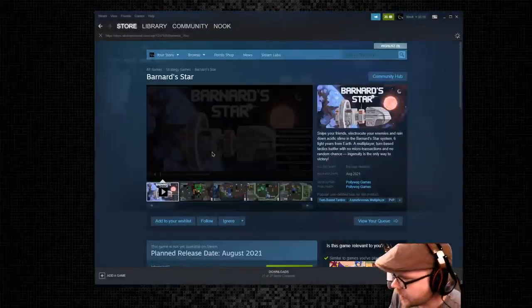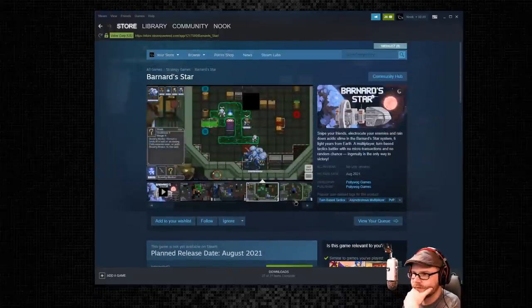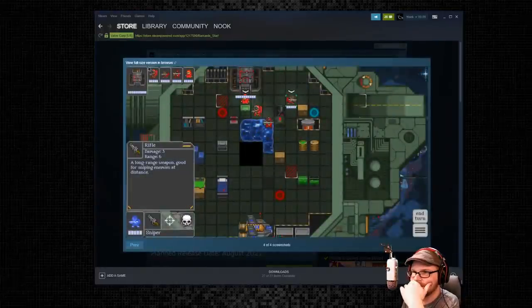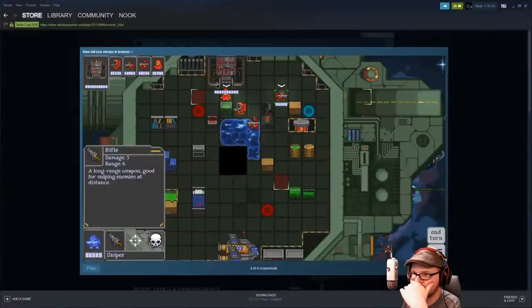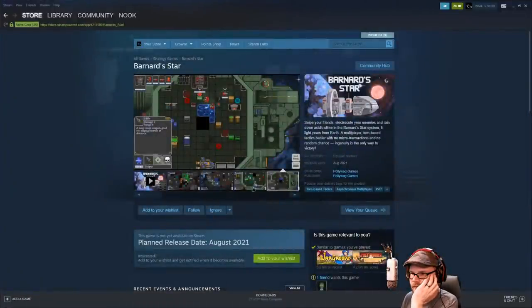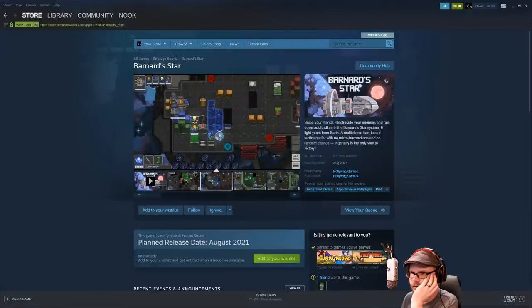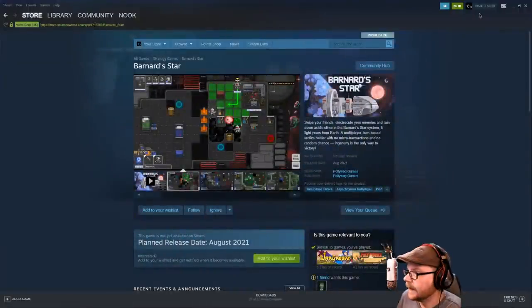Barnard's Star — August is when it comes out. I like it. It's simple. So there's the humans, there's where I was, the critters or whatever. Yeah, these are the robots. I think it was like that. Maybe they changed some things. Anyway, I think that's going to be it for the knights.